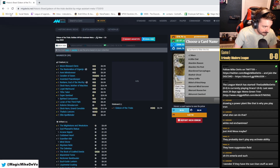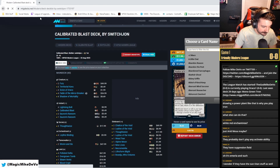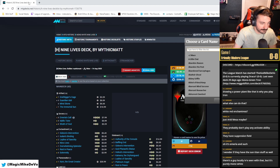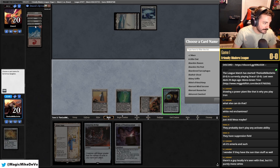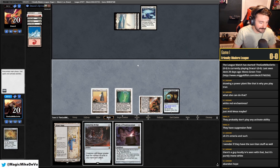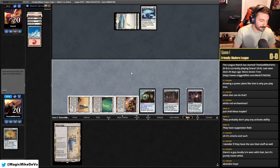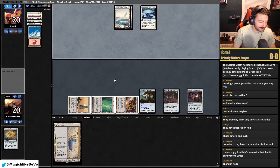They might have Sun Titan. What the heck do we name? I'm going to be annoyed because we're going to name something and it'll be wrong. I'll name Boseiju. I guess we just play out everything. That's pretty brutal that they have Blood Moon and the combo. So we're just going to have to draw into some stuff.